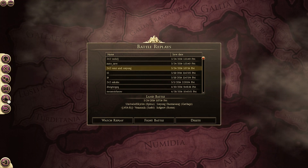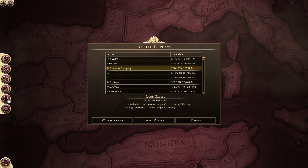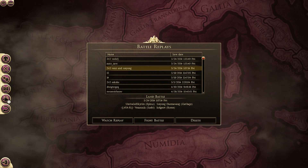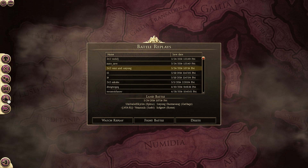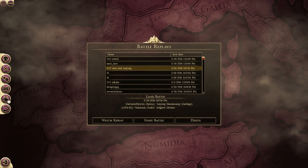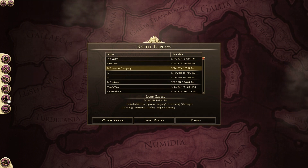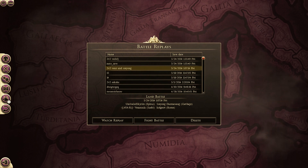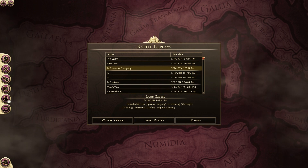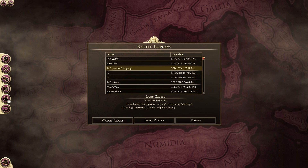Hey what's up, this is Unrivaled Skyrim and this is going to be a Total War Rome 2 Online Battle Replay. This was a 2v2 and I was joined by my good friend Soryung on the other side, and Veninsula as my ally. They're both in my Total War Rome 2 tournament, my last one, and they're real good players. We're also joined by Kay of Geo — I'll call him Geo — playing as Epirus, Veninsula playing as Svebi, Soryung going as Carthage, and Geo as Rome.